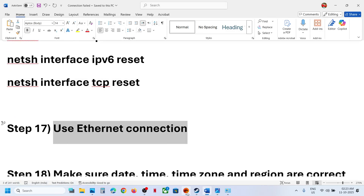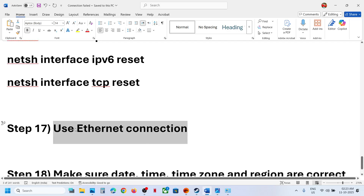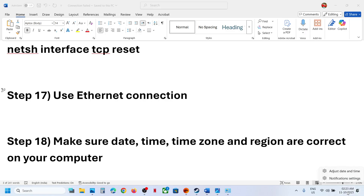The next step is to use an Ethernet connection. If your computer has an Ethernet port and you have a cable available, use the wired connection and check. Also make sure your date, time, and time zone are correct on your computer.